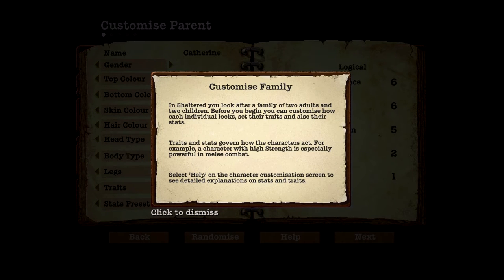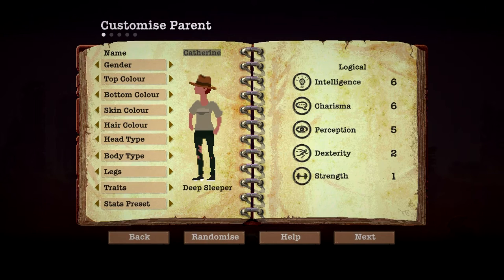The game prompts: 'Customize family. In Sheltered you look after a family of two adults and two children. Before you begin you can customize how each individual looks, set their traits, and also their stats. Traits and stats govern how the characters act. For example, a character with high strength is especially powerful in melee combat.' For those of you who are aware of this, it takes me forever to customize things — like when I create a new character in an MMO. Hopefully this won't take forever.